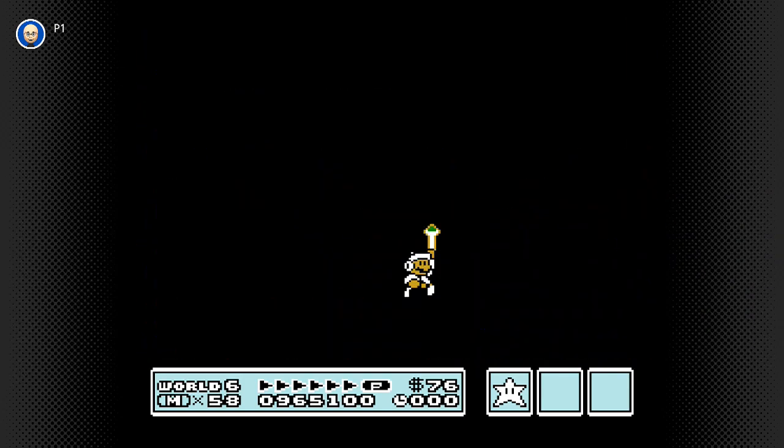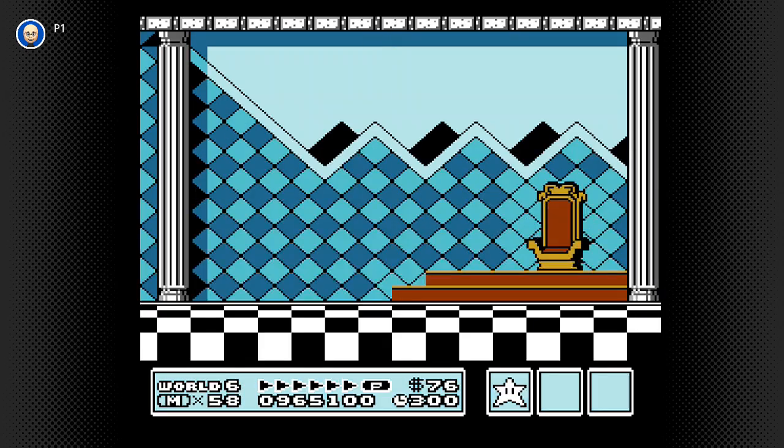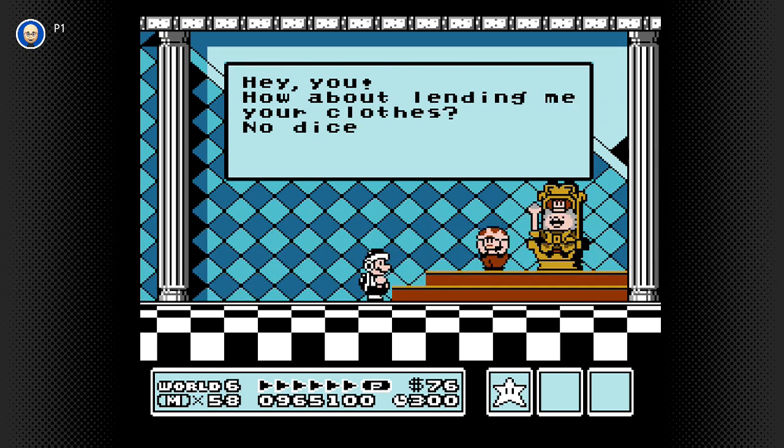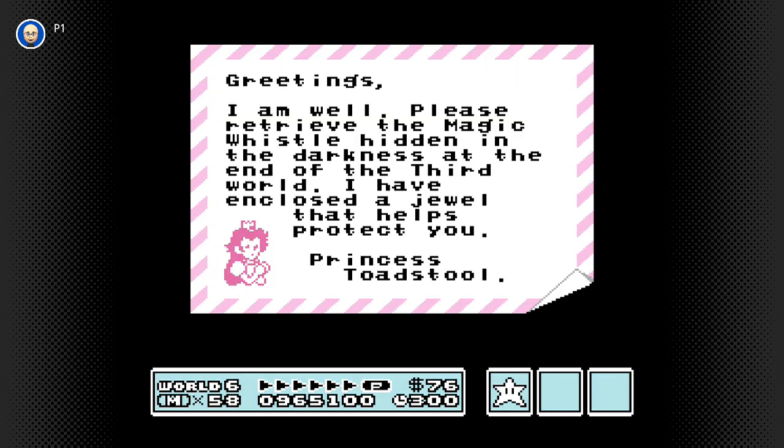All in all, a great run of World 6. Biggest accomplishment? No question about it - instant kill on Boom Boom. I knew it was possible. I've done it before, but I didn't think I'd catch it on my capture card. Hey you - how about lending me your clothes? No dice! What a drag. He must think that's a new fashion trend. And of course, we always get our letter. Greetings - I am well. Please retrieve the magic whistle hidden in the darkness at the end of the third world. I have enclosed a jewel that helps protect you. Princess Toadstool. And no surprise, a P-Wing for our troubles. And this wraps up part 6 of the Super Mario Bros. 3 rerun on Channel 84 Winnipeg. Tune in next time for World 7: The Pipe Maze. Until then, this is JP signing off. Enjoy your weekend, and if you're Canadian, happy Canada Day. See you next time.